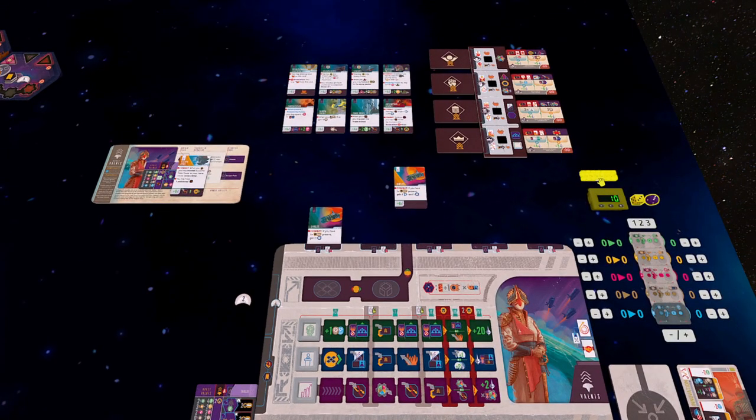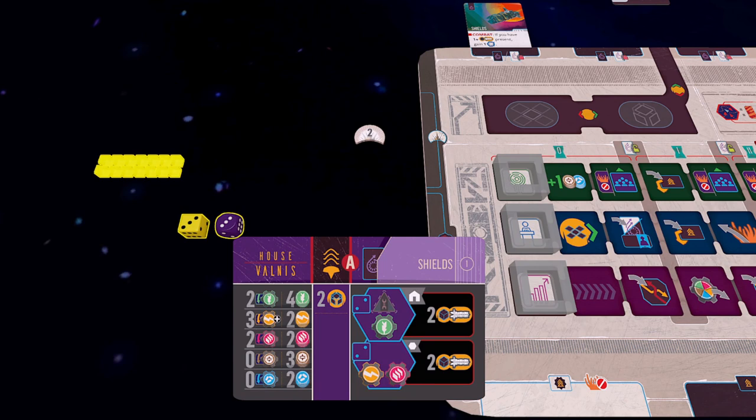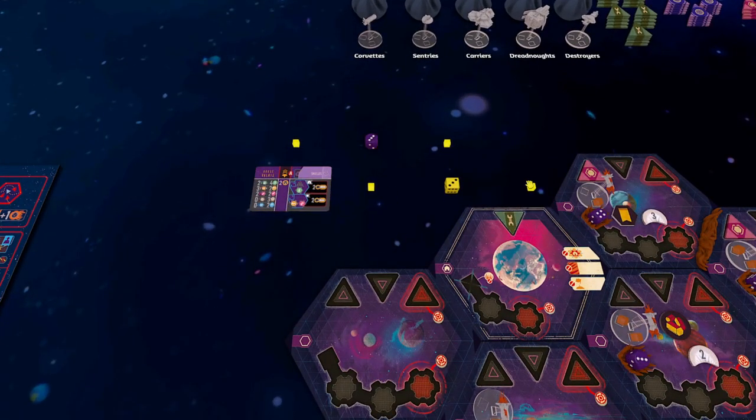Next I grab these components near my influence dial — fleet power cubes, of which you should have 14, and two dice: one in your player color and one standard purple one. I'm going to bring them over and look at my setup card to figure out what I need to take to my starting sectors. It looks like I'm going to need four fleet power over there.